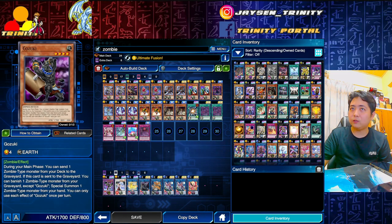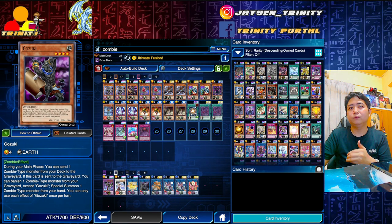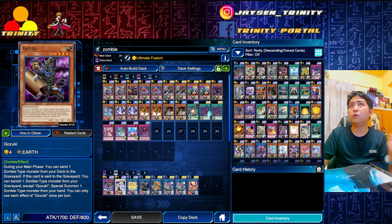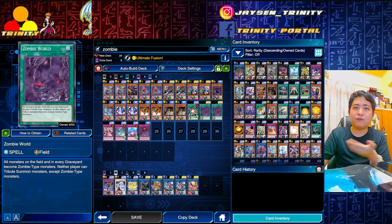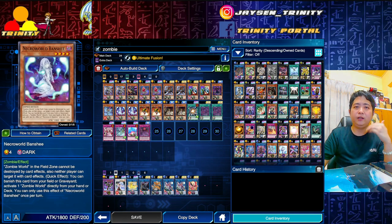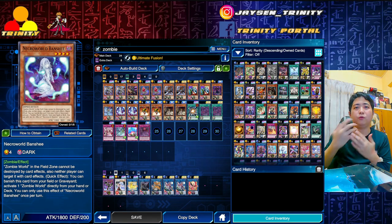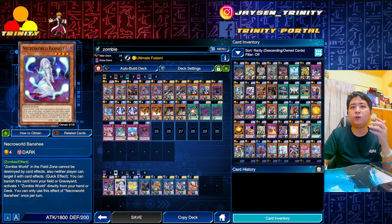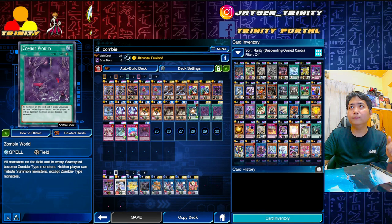I'm playing with one Gozuki. Gozuki is quite good because you can send one card into the graveyard and then trigger the effect. This is how the combo works: first you need Zombie World. If you're lucky you get it in your opening hand; if not, you can summon the Banshee or throw the Banshee, and then activate its quick effect to set Zombie World onto the field.